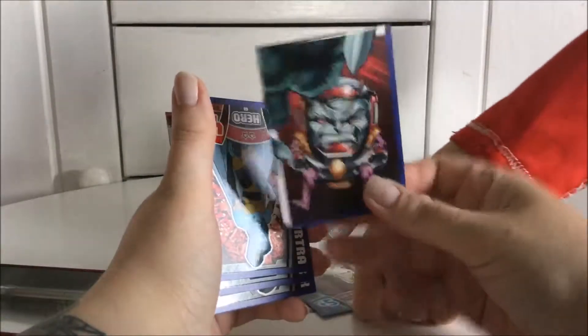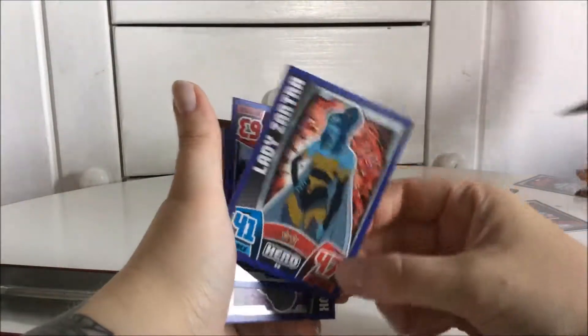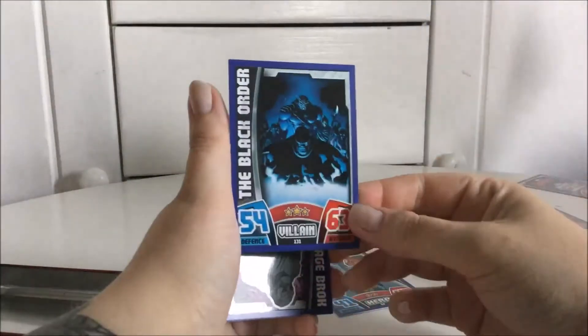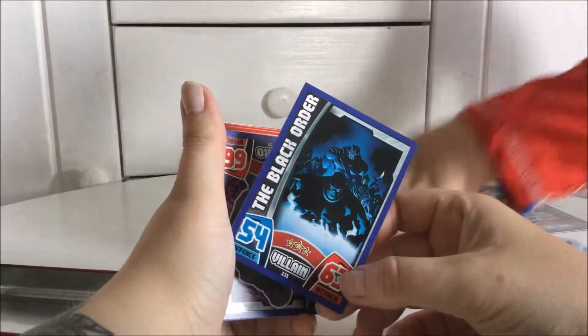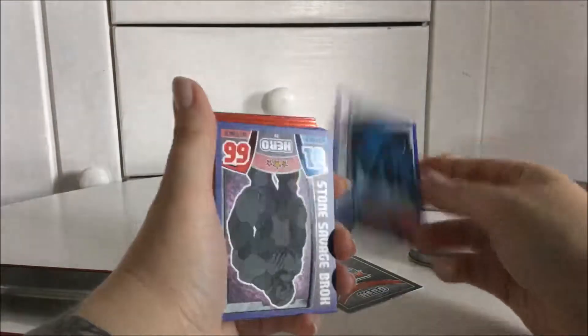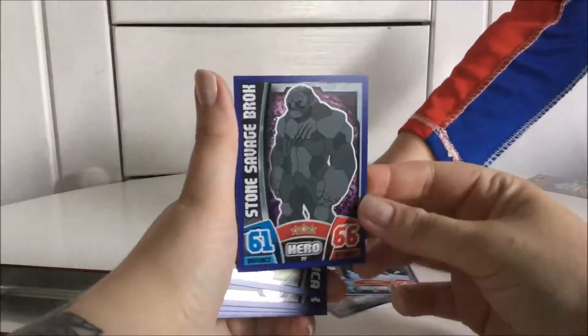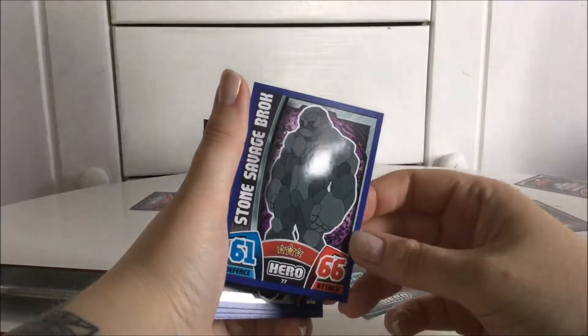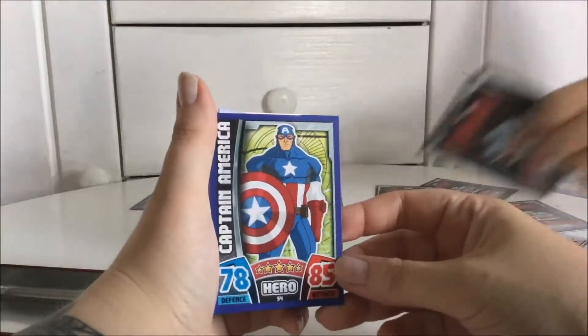Another puzzle card. So another hero — that's Lady Sif. And we got the Black Order. We got Stone Search. Anyway, that's a hero. We got Captain America — nice.